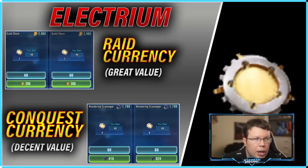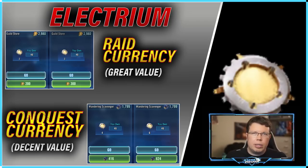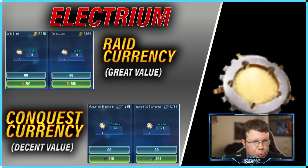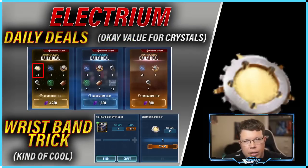Electrium is a little tougher to get your hands on. You can spend crystals if you want. There's also a deal that comes out roughly every month or two where for 500 crystals you get a pack with between five and 20 electrium — it's a better deal than spending crystals directly. You can also buy it with the new Mark 3 raid currency, which is good value, and conquest currency works as well if you're not spending it on character shards.